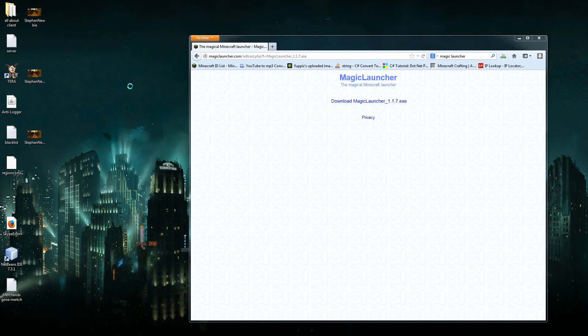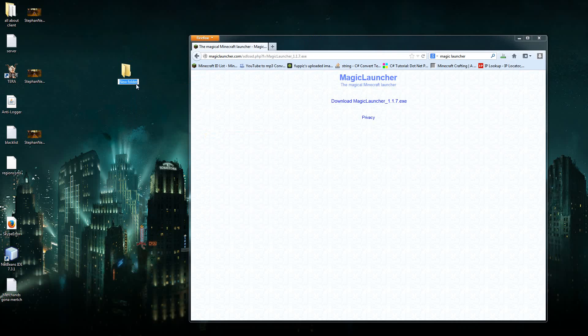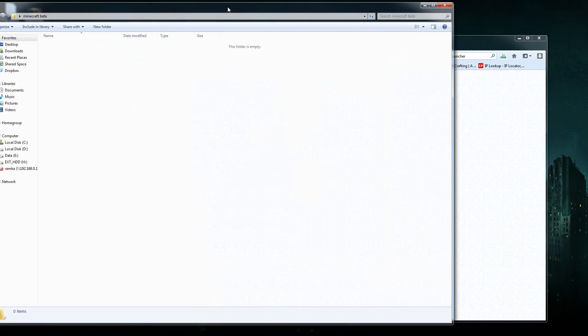So we can make a new folder here on the desktop — everything will be in one folder — so 'Minecraft beta'. Open the folder up, here it is.